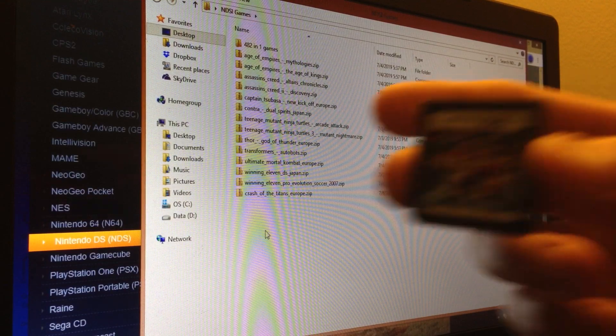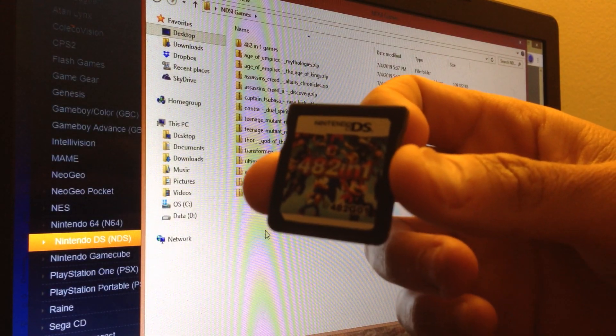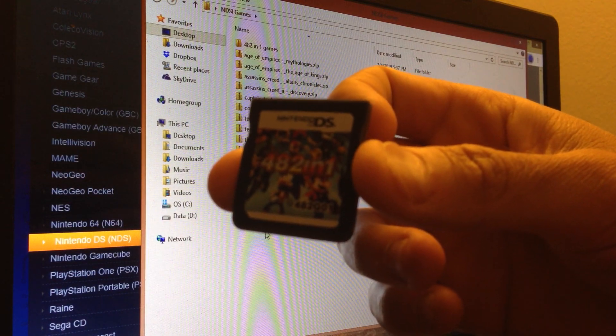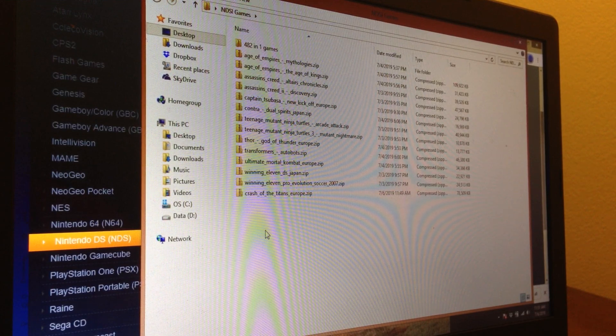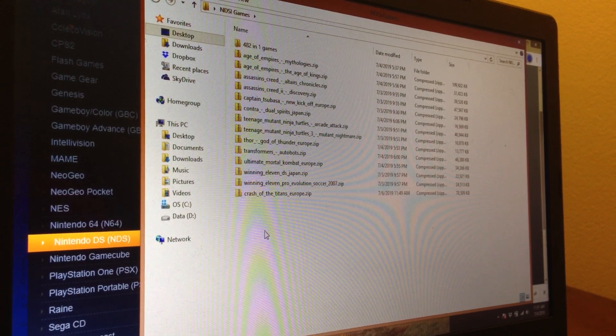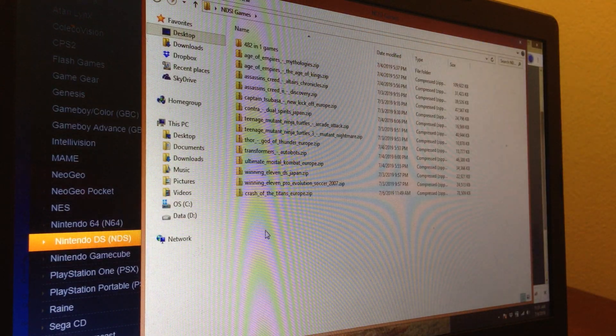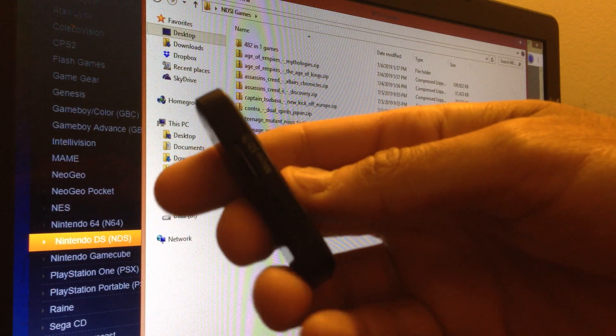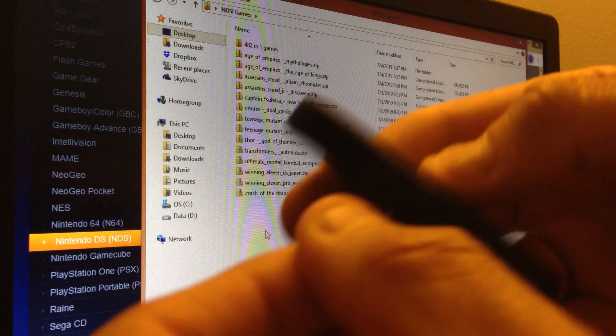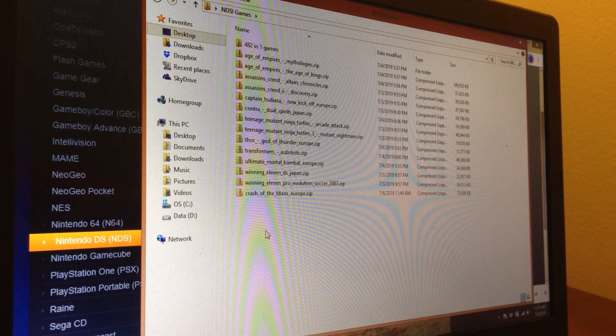Here's what you need. You need a multi-card. It happens that I have the 482-in-1 and this uses an Ace 3DS Plus. In the card you will find a microSD card which is an 8GB card. All you need is this USB where you can put your flash card or your microSD in.